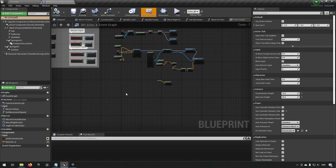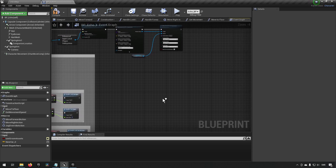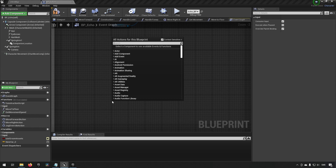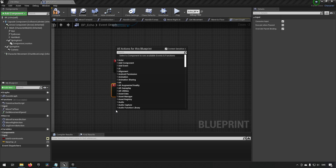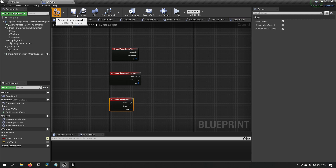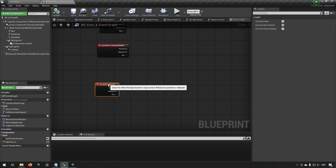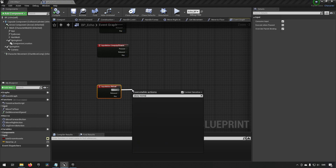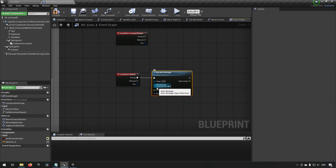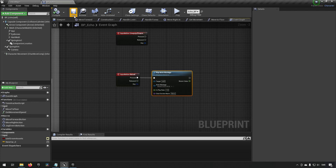I'll move some existing nodes away and remove the R key binding to avoid conflicts with what we've already set up. What we want to do now is get our input events: the Equip/Arm event, the Unequip event, and the Reload event. Now we have those three events available. Next we want to actually play our montage, so on the Reload event we'll add a Play Montage node targeting Self, with the Reload Pistol montage.